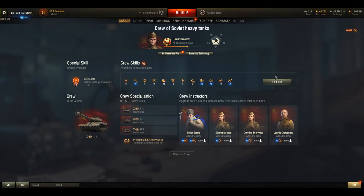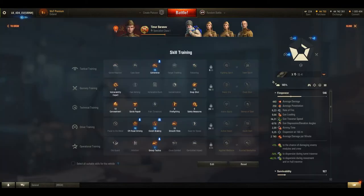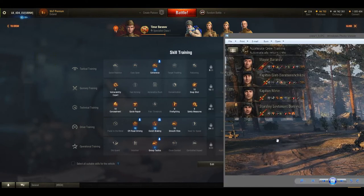Let's take a look at the crew skills. Here is my best crew converted, so let's take a look at my current crew. As you can see, there are quite a few perks trained to 100 percent, like camouflage or firefighting. Repairs are almost fully trained — it is 377 percent.